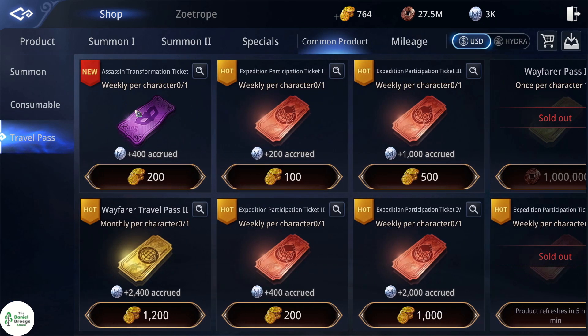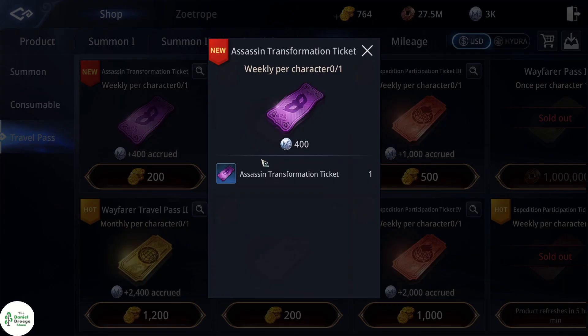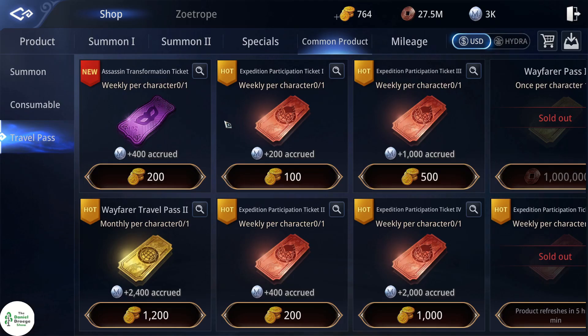You can also spend 200 gold on an assassin pass if you want to hide your identity. You just have to pay the little bitch tax and then nobody will know that it was you who killed them.